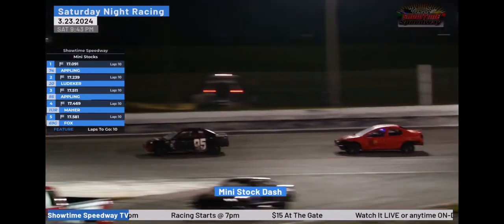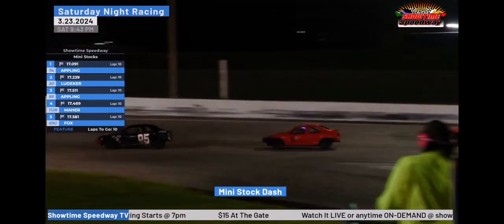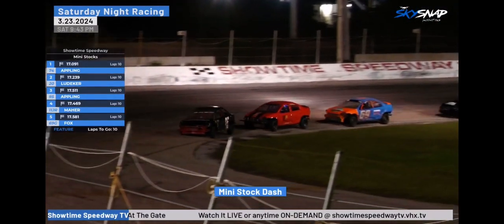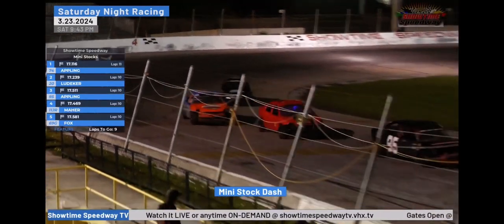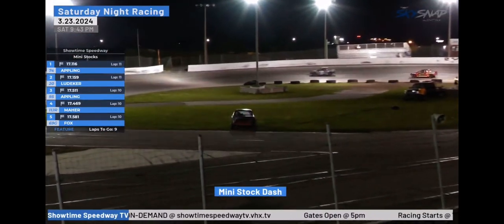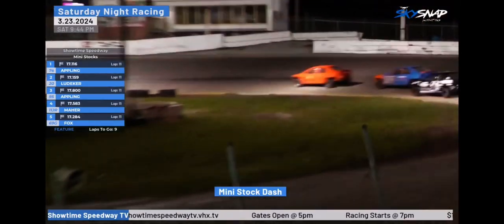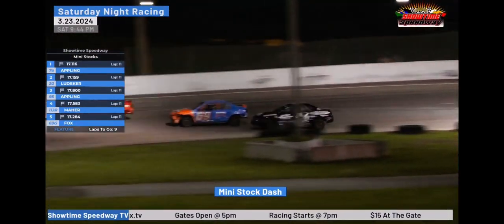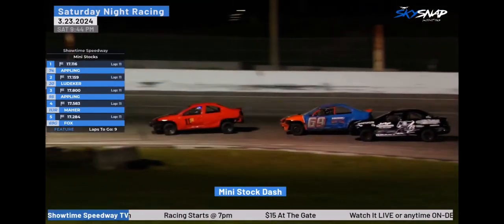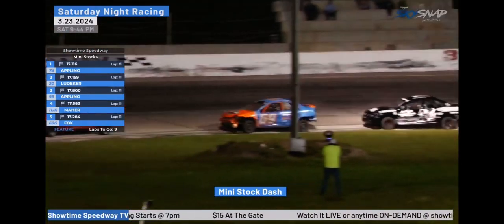Ten laps to go for Travis Appling. Nose to tail mid-pack — Trevor Appling trouble. He pulls the 95 down into the infield. That'll hand the third spot to Justin Marr. But Danny Fox, your points leader, is now under attack from Kevin Grant Jr. in the 7G.